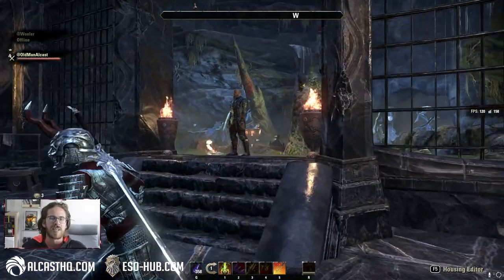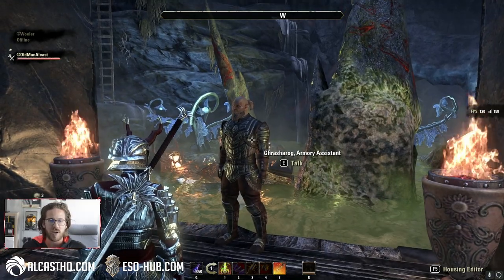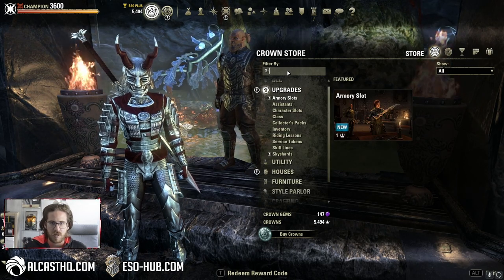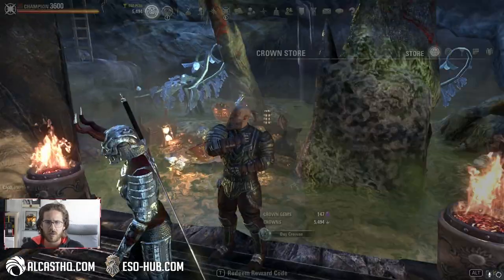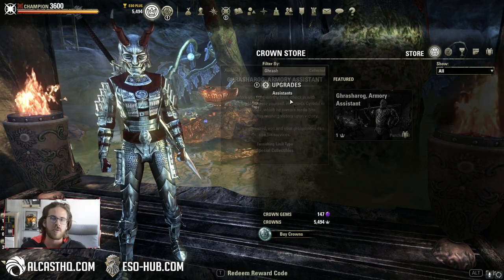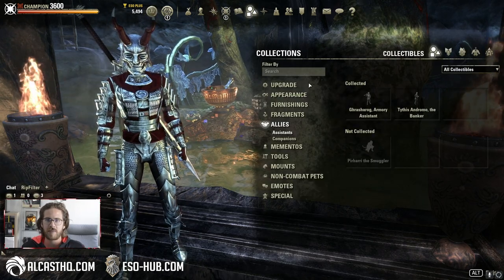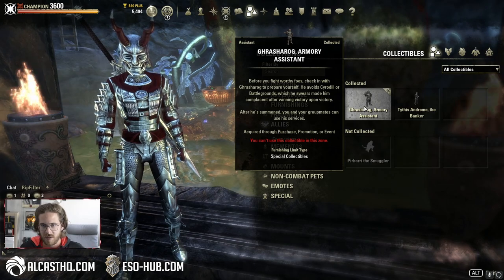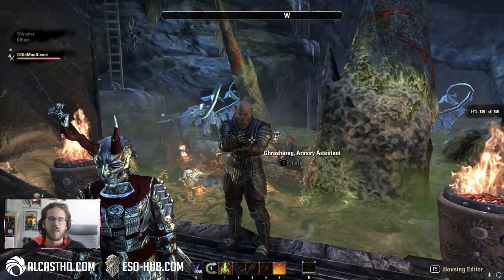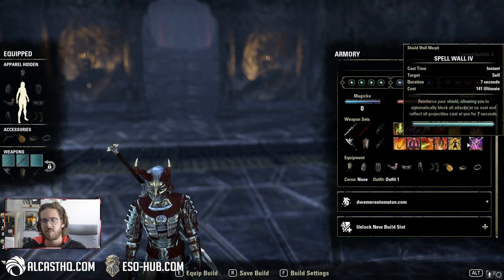Secondly, the Armory Assistant — Crusher Rock. You have to buy him under Upgrades, Assistants, and then he will be found in Collections, Assistants. You can obviously place the assistant in your home too, but you also can summon him outside. Once summoned, you can talk to him, select Armory, and you will have the same things there.